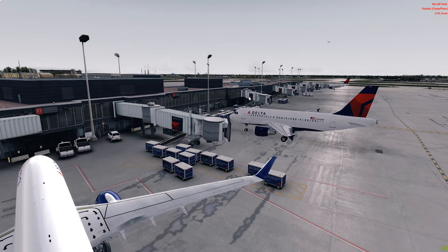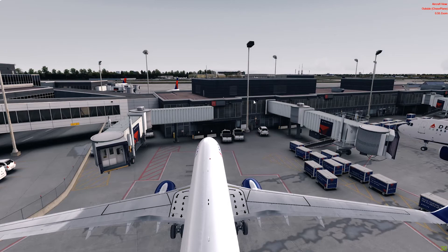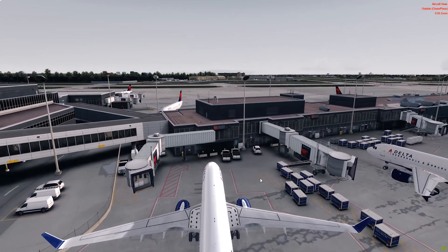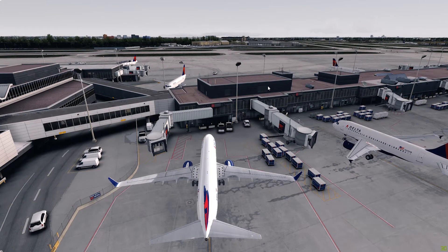I'm going to show you a little bit of the dislikes that I have found in this scenery. First of all, we have no moving jetways, which I honestly didn't like, because I have bought FlightBeam sceneries before and they do have moving jetways.